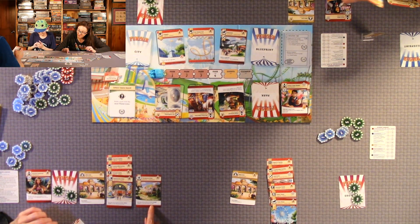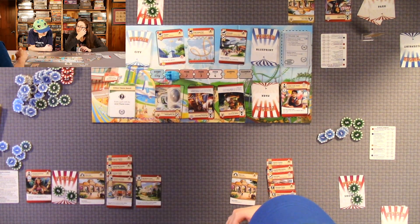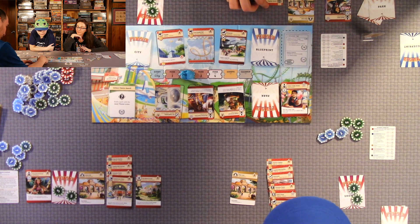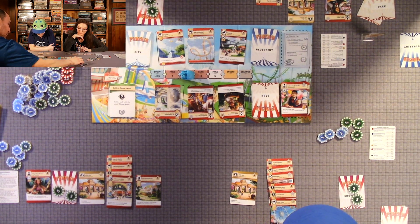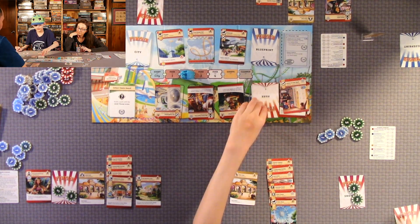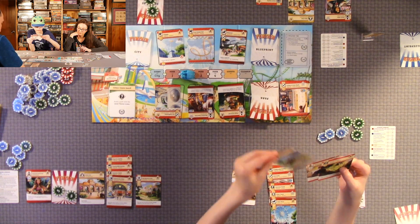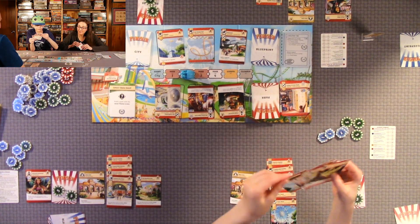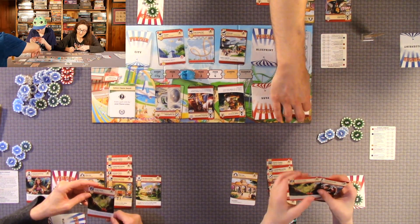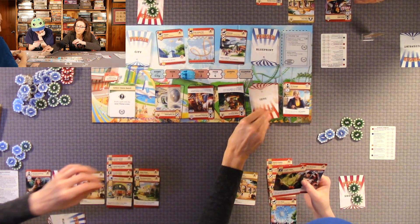We're on park two. I'm placing this one — that's 11. I used the jungle theme card action and built it for free. After I build this upgrade, I may draw up to five park cards and choose one to keep. I'm going to do that.